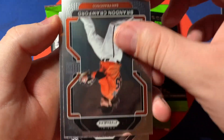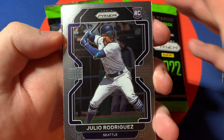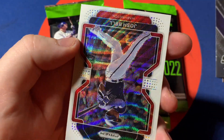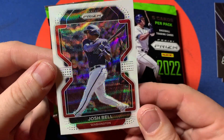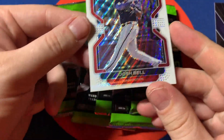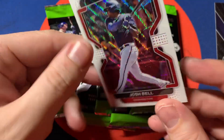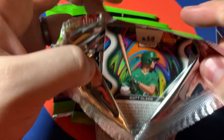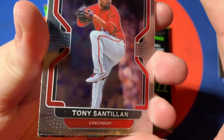McCovey, Brandon Crawford upside down. Another J-Rod — two for two on the kid — and another Yordon. Josh Bell white — newly minted Cleveland Guardian. Look at that photo and tell me he's not potentially in a Cleveland jersey. That white parallel is the one I was talking about. The first time we pulled it we were freaking out thinking it was a one of one — and then it wasn't.